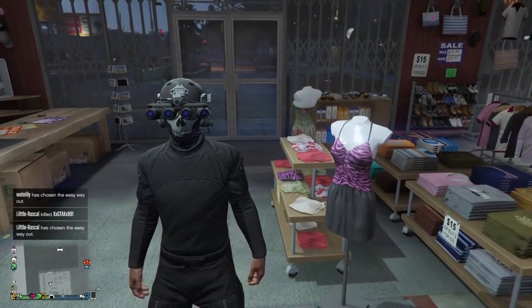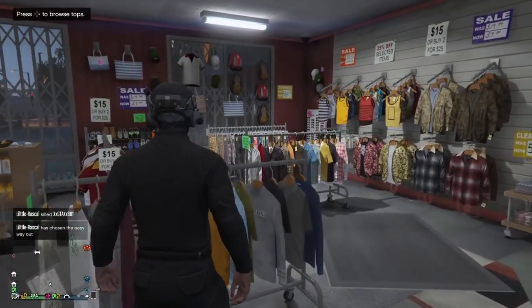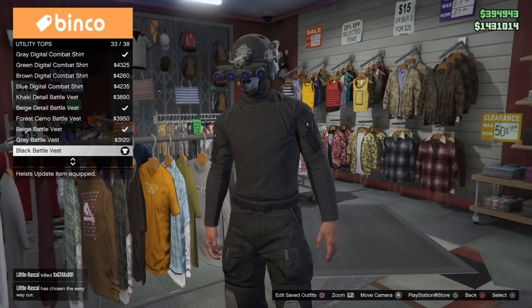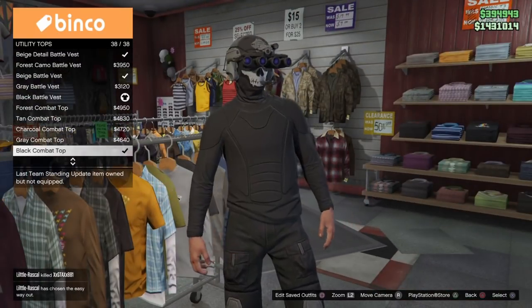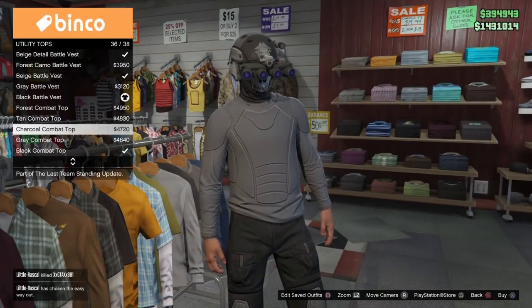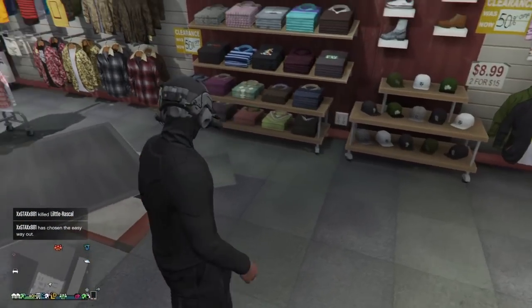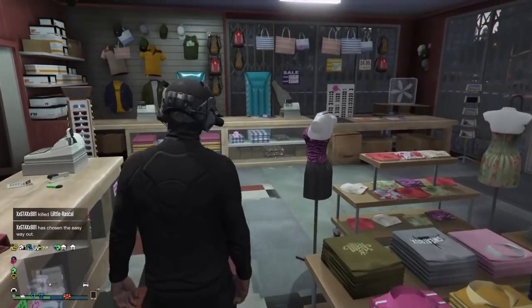Once you've arrived at the clothes shop, head on over to the shirts and go down to the utility tops. Once you've done that, go over to the charcoal gray — you can get charcoal black or the charcoal gray, it does not matter. I chose black, but either one looks good and it's 100% your preference.